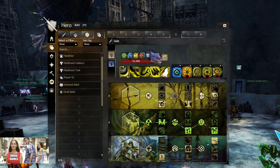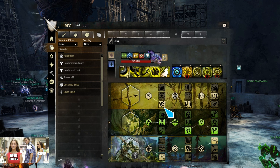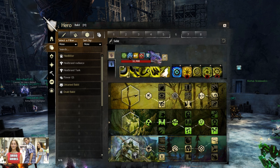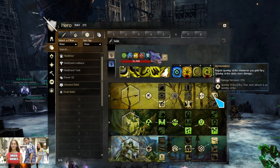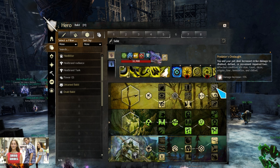As I mentioned, this is a CC-heavy fight, that's why I'm running the Beastmastery trait line for Moment of Clarity, for 50% more CC from Dazes and Stuns. And then you also have Clarion Bond here, which will cast Lesser Warhorn 5 when you swap pets. And the last trait is kind of whatever — I'm running this one for Opening Strike, which will apply vulnerability on the boss. But if you want to roleplay as a DPS player, you can also run Predator's Onslaught for some more damage on the boss.